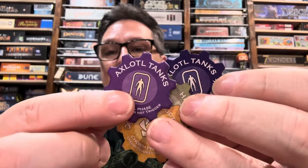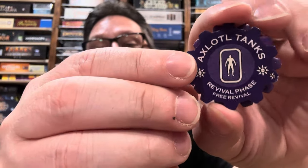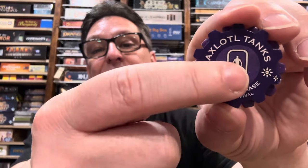Now let's look at the ones from Zoltan's Etsy store. These are made from a pressed composite — pretty nice quality. They're pretty much exactly the same size and very similar in color, though not exactly the same; the Fremen one is probably the closest. The details are slightly different. On the official axolotl tanks token it says 'revival phase' and also says that Tleilaxu does not trigger. On the Etsy version it says 'revival phase' and then uses a little faction symbol to indicate who doesn't trigger it.